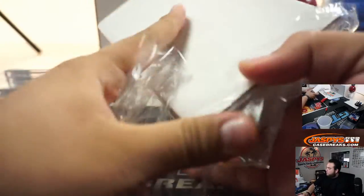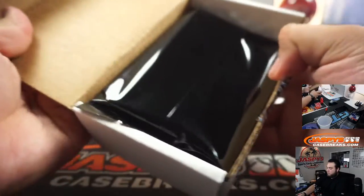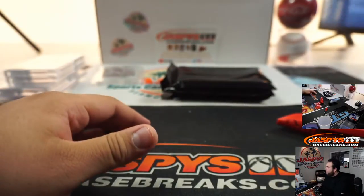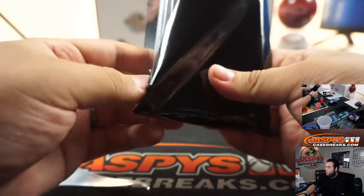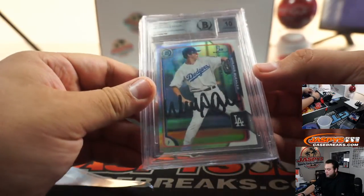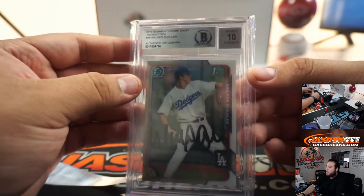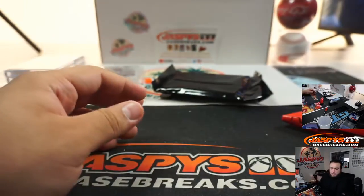Last one — we got a Walker Buehler, 2015 Bowman Draft Refractors, authentic autograph, and it's a Beckett 10. Dodgers — going to Dennis.